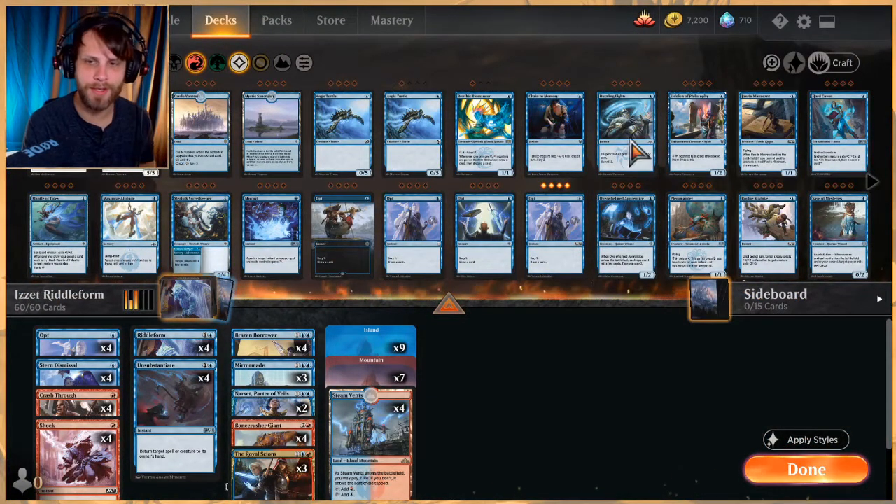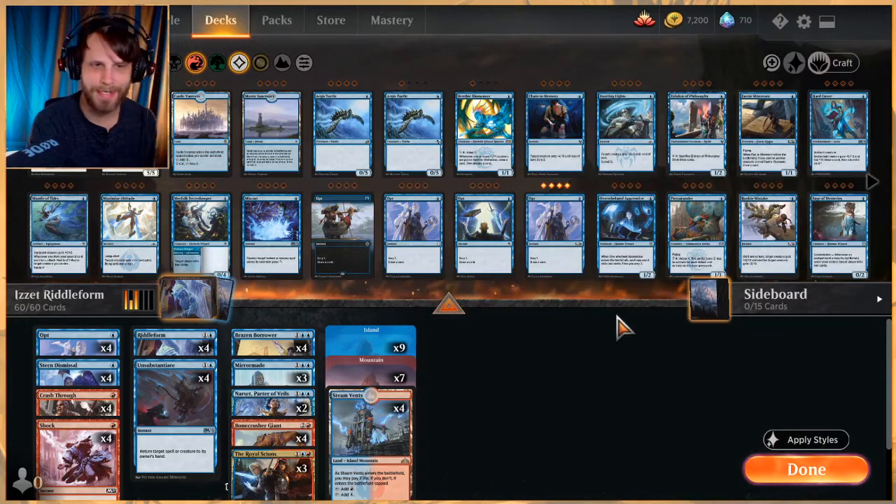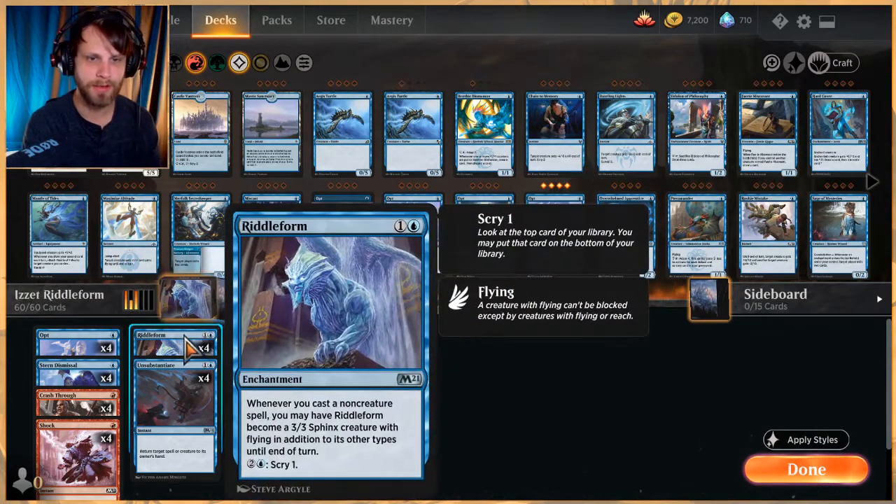Welcome to another gameplay video. Today we are testing out a Riddle Form deck. You may be asking why we wouldn't use something like Sprite Dragon, which is arguably much better — and it's because we're not going to. Riddle Form is essentially an enchantment that costs two mana. Whenever you cast a non-creature spell, you can have it become a 3/3 Sphinx with flying in addition to its other types until end of turn.